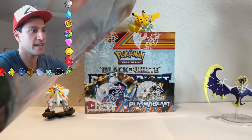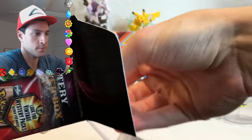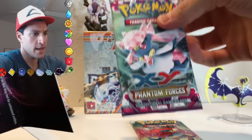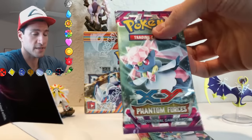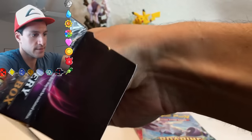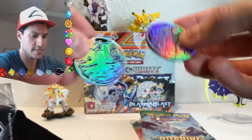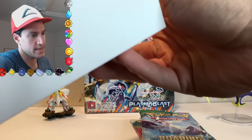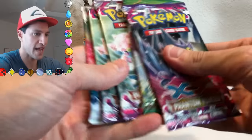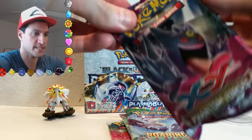So let's see if we can somehow make it up by getting a vintage pack in this box. A Boundaries Crossed booster pack, Phantom Forces, Phantom Forces — we're going ghost hunting — Roaring Skies, and there is one more pack in there. Let me see the coins — there they are. No vintage pack, but we're just gonna get right into it. Lots of Phantom Forces, and at least we got one Roaring Skies, so that's a consolation.